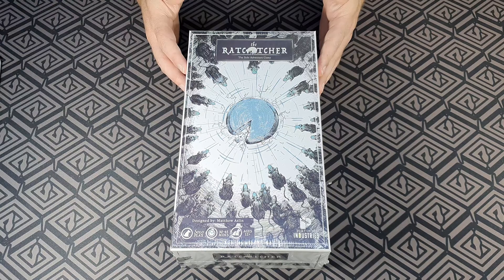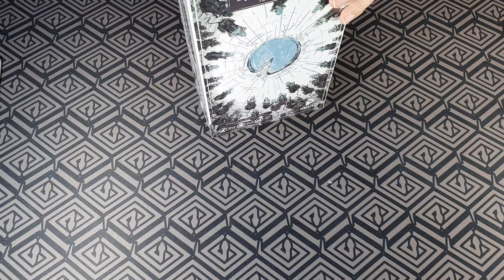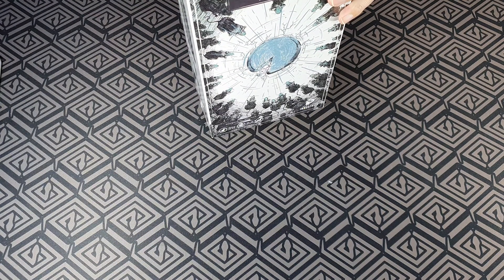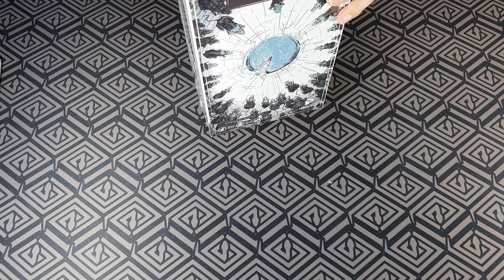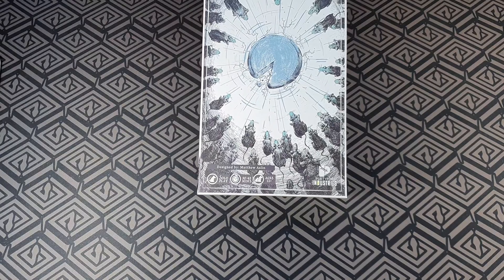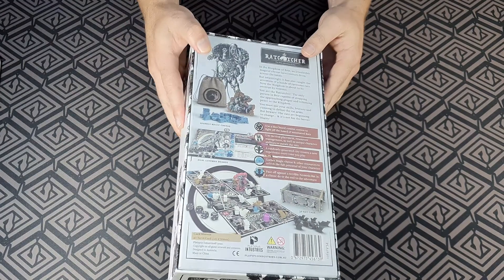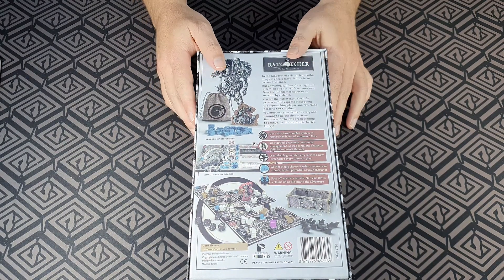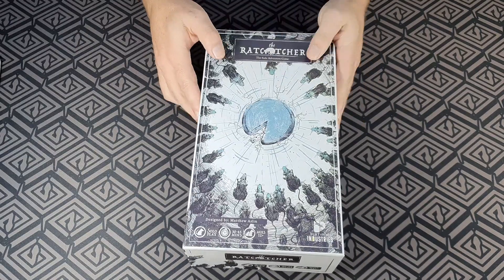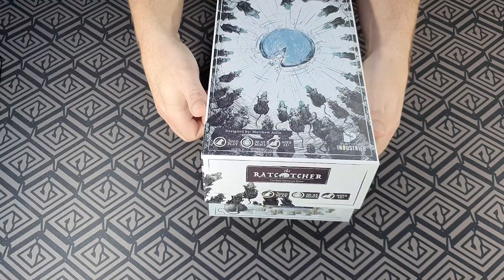Okay, so here we have it — The Rat Catcher by Matt Aslan and Platypus Industries. Going to just quickly pop this baby open so we can take a look inside. There we have it, and that's the back there as well. Let's get this baby open — any minute now.